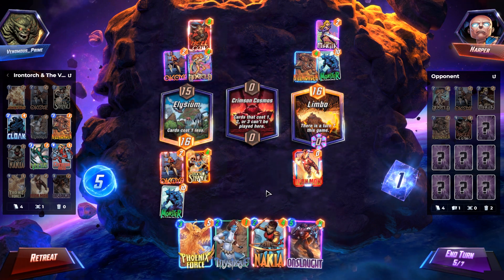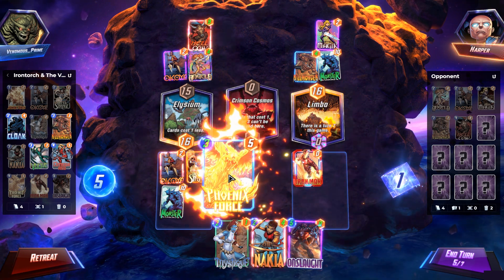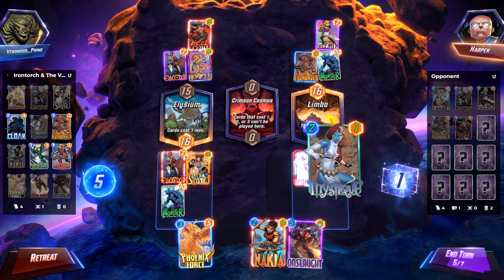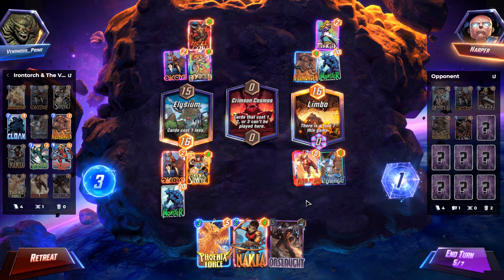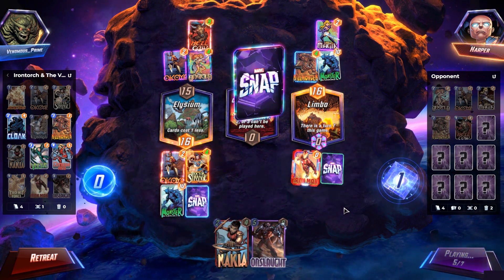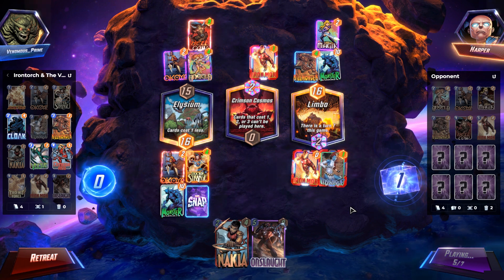Which means now we can play our Phoenix Force. They have awakened the Phoenix. They didn't even know they awakened the Phoenix, but they have awakened the Phoenix and they will be sad. Actually, let's not do the Phoenix quite yet — let's do a Mystique over here. She'll become an Iron Man. We'll play the Phoenix Force down over here. The idea being that we will move Phoenix Force over to Limbo, our third location, to get those Iron Man effects. I am Iron Man.